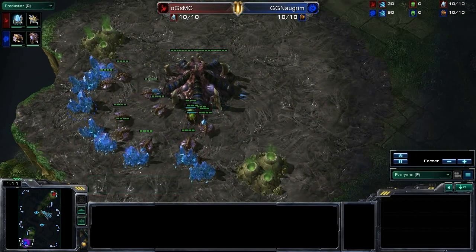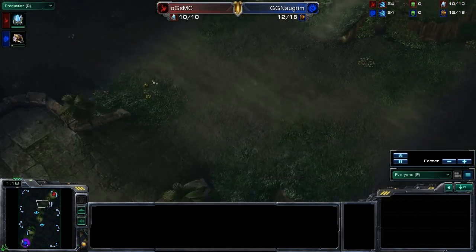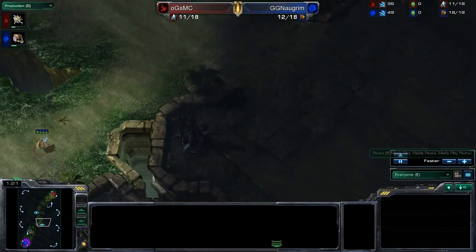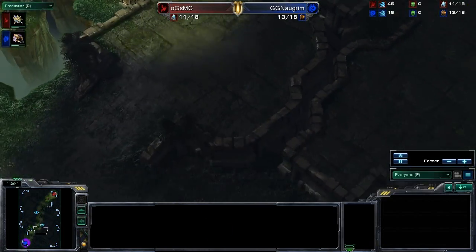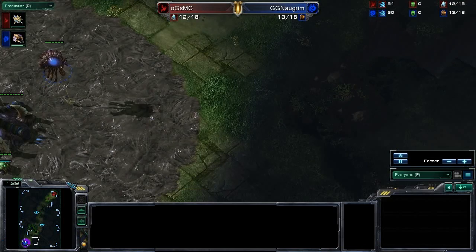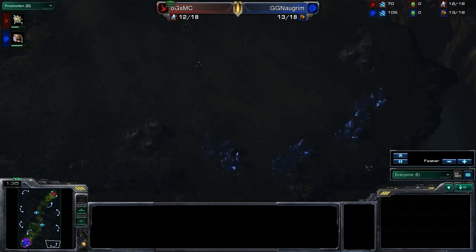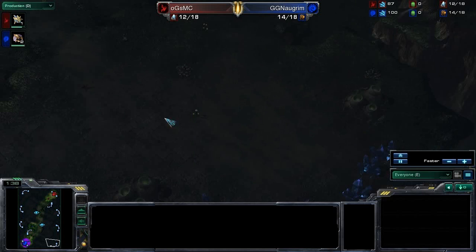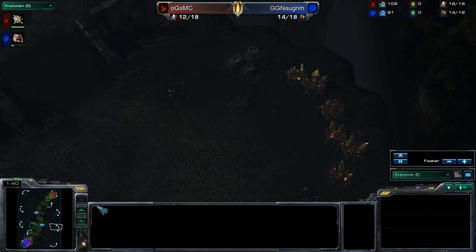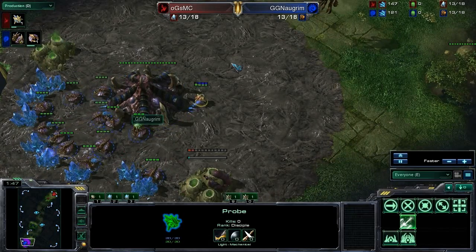This map is GSL Crossfire. It's a very long and windy map. The pathway to go to your opponent's base curves around, and you can take one of two routes — usually the inner route — which leads to your opponent's natural and then into their base. Your third base is usually here, and you can also take the gold bases. There are two other high ground expansions which are relatively difficult to hold.